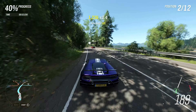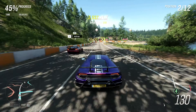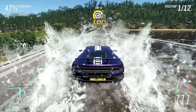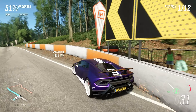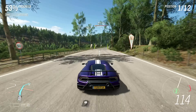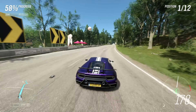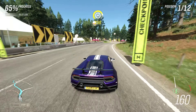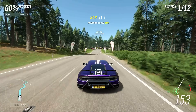For Forza Horizon 5, the main thing obviously is finding another storyline to do, but also we need better customization — that's the most important thing. We need wide bodies — not just one, but multiple. We need Rocket Bunny, we need Liberty Walk, we need all of them, even some that Forza just makes up that look crazy, like two wings for no reason. We also need car meets back and just some other little stuff.